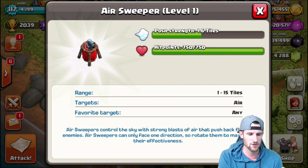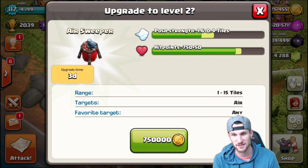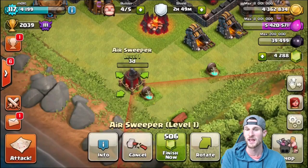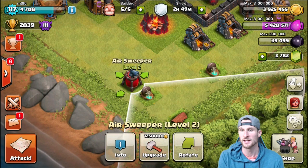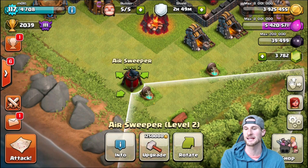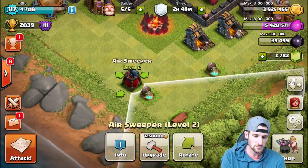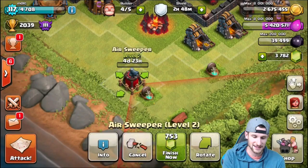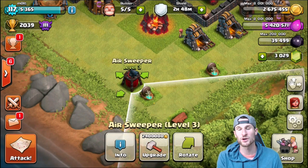Let's go ahead and upgrade. Now it's 750,000 gold - we probably won't even have to gem too much of this, and that's going to be three days. So let's go ahead and finish that up. That's level two. Let's upgrade again - 1,250,000 on that one. We'll go ahead and upgrade and finish that one as well.